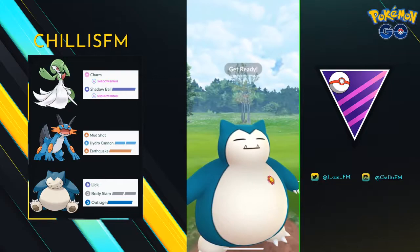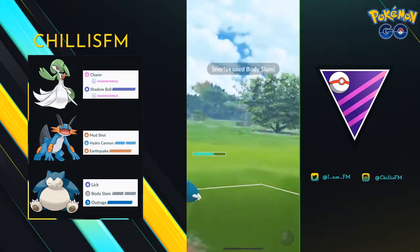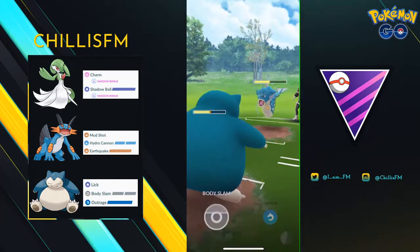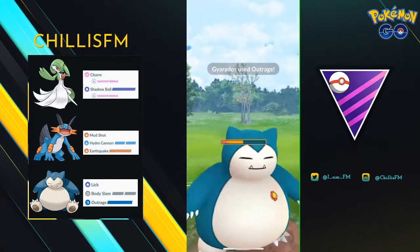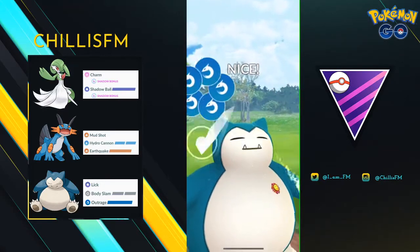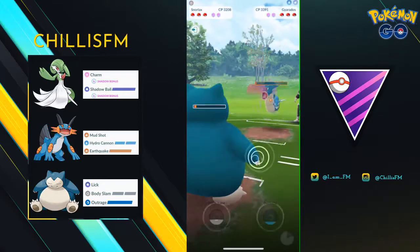My opponent brings in a Waterfall Gyarados. I know one Body Slam followed by an Outrage will just about take him out. The first Body Slam goes through and I'm almost at Outrage when he throws. I'm expecting either an Aqua Tail or Crunch, but he throws his own Outrage. I get to my own Outrage, and as long as he doesn't shield this, he should be very low. It lands and we both faint simultaneously.